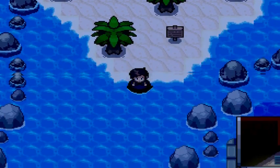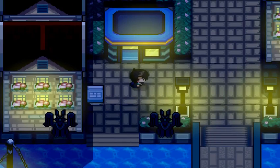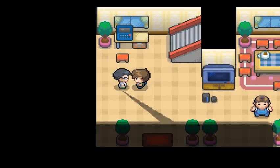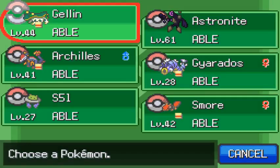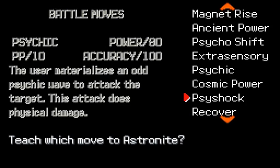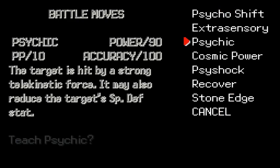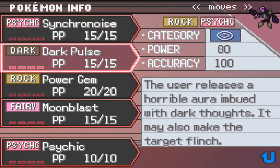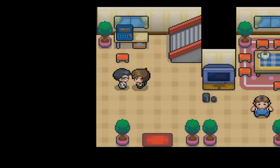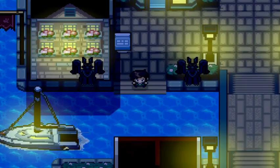I can't believe I made such a horrible mistake. I can't believe Synchronize is such a horrible skill — why did I learn that at level 60? I thought it was going to be an amazing Psychic move, but I guess not. I need to go to the tutor house. Astronite, please teach it Psychic. There's also Psyshock, but Psychic is stronger. And Stone Edge, but it only has 5 PP. Psychic it is — and get rid of Synchronize because that thing is garbage. Thank God. I'm so glad I found that tutor. I would have been super screwed. Alright, time to head back.